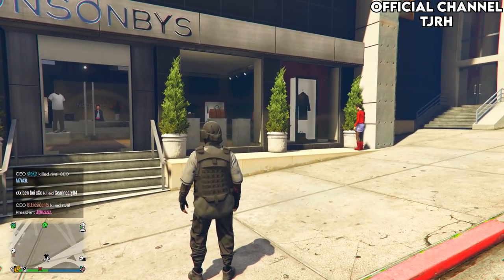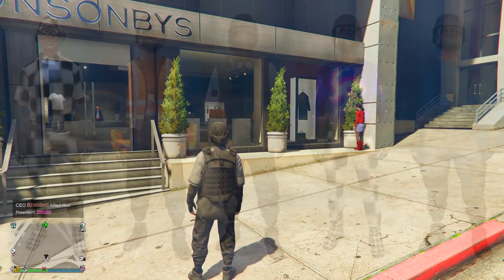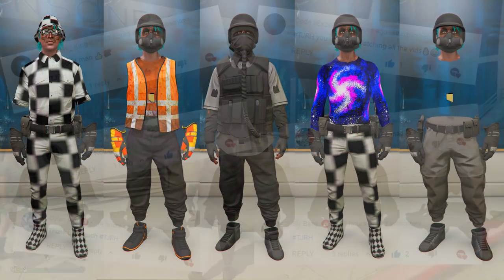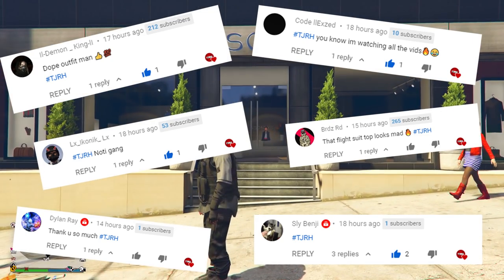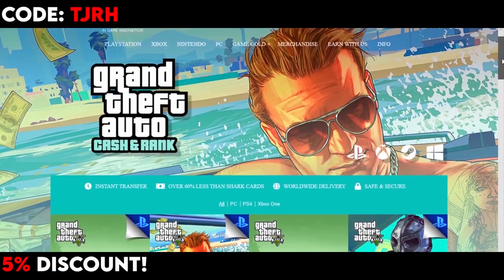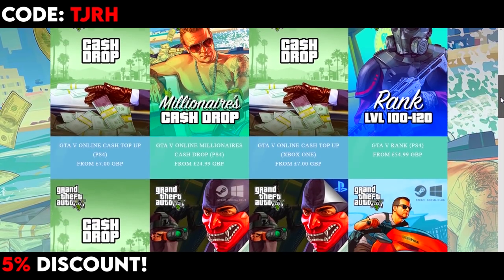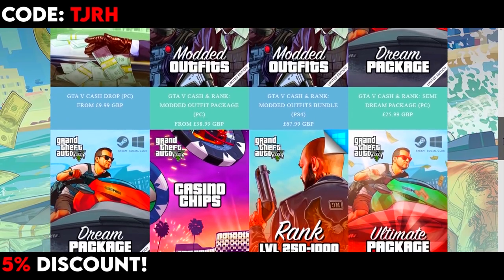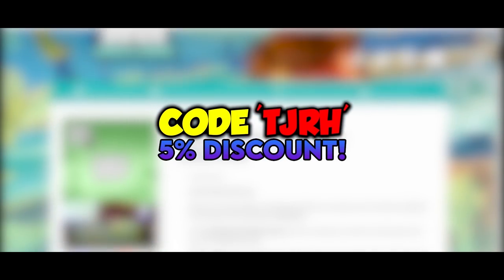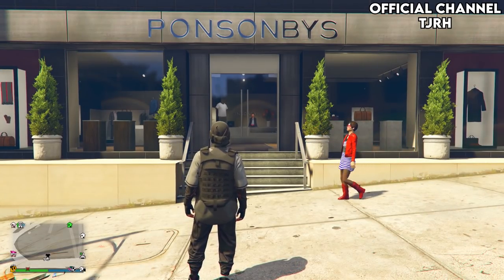Welcome back to another video. Today I'm going to be showing you how to get all these outfits here on screen. Shout out to these people on screen for commenting hashtag TJRH on my last video. Before we begin, I'm going to quickly tell you about Digizani.com - they offer cheap, fast and reliable cash and rank services. Check the link in the description and use code TJRH at checkout for a 5% discount.